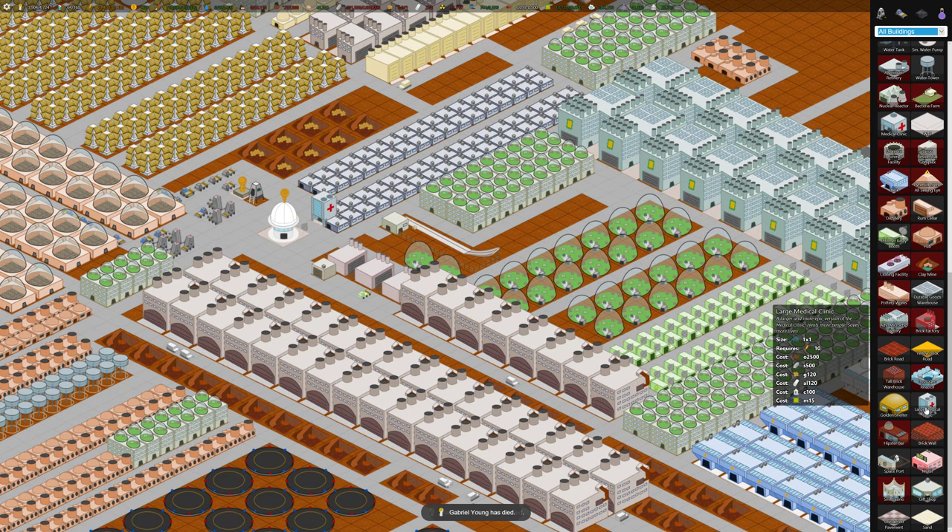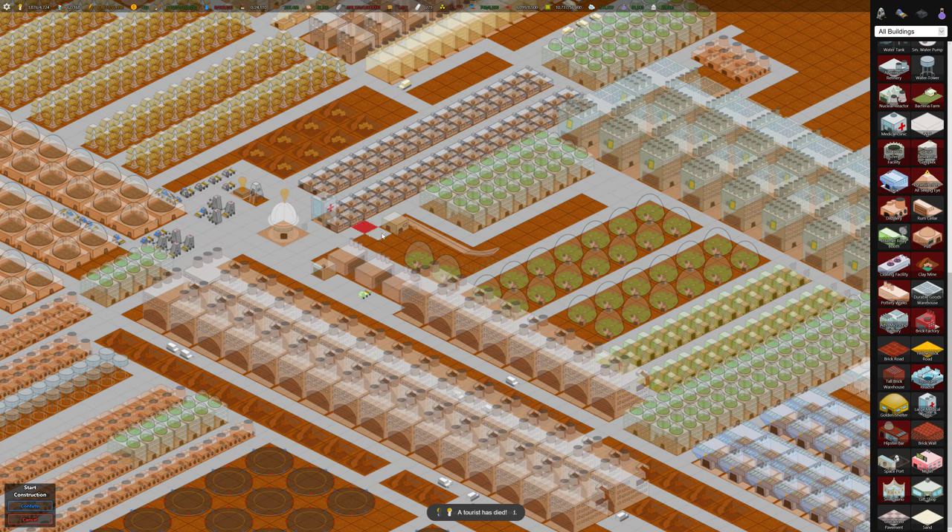Let's build a large medical clinic — it needs civics and aluminum. We're basically out of aluminum, but we can build one more.